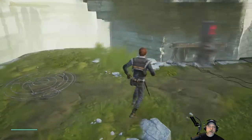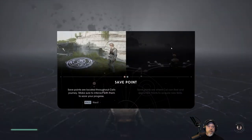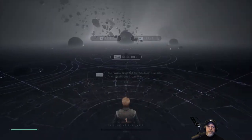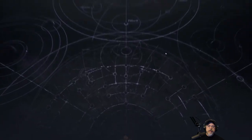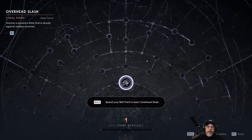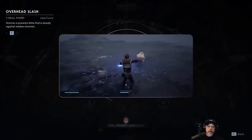This looks like a safe place to meditate. I think this is how we save the game and also do our leveling. Save points are located throughout Cal's journey — make sure to interact with them to save your progress. Save points are where Cal can rest and spend skill points to acquire new skills. Space — you have enough skill points; open the skill tree to use them. This reminds me a little bit of Skyrim. Spend your skill point to learn overhead slash.